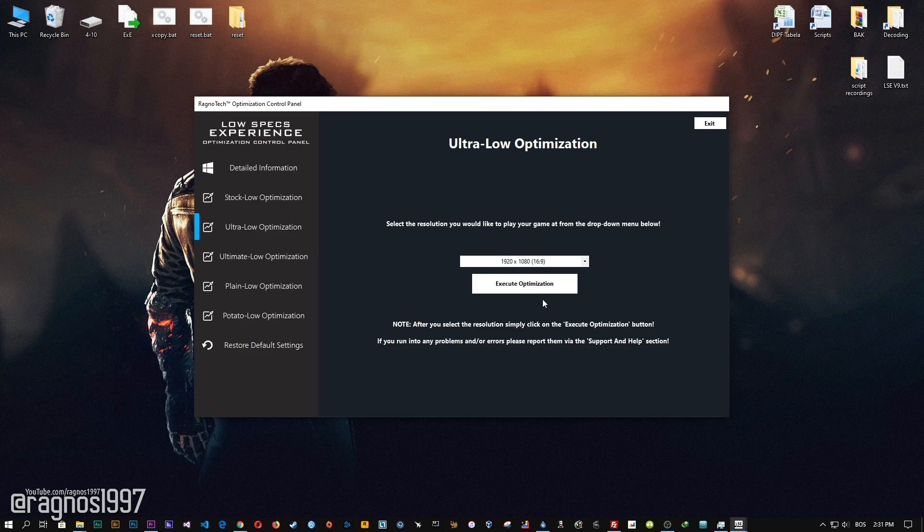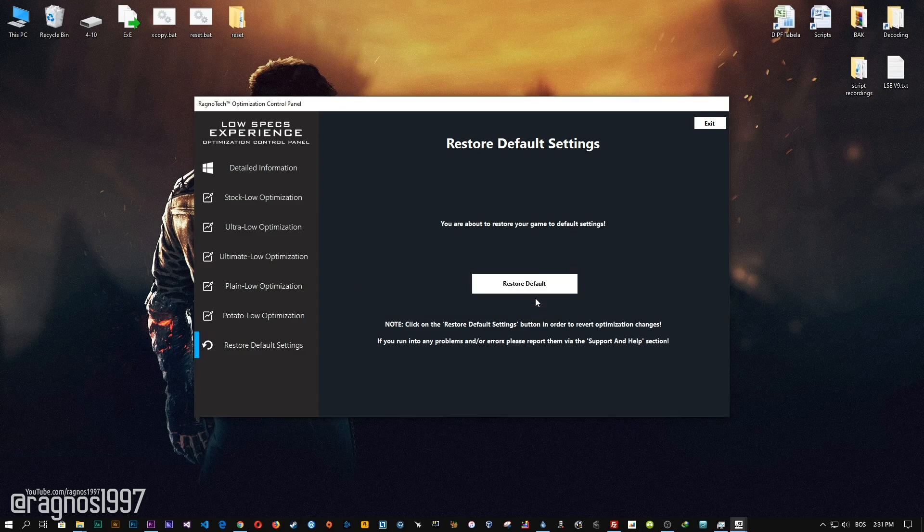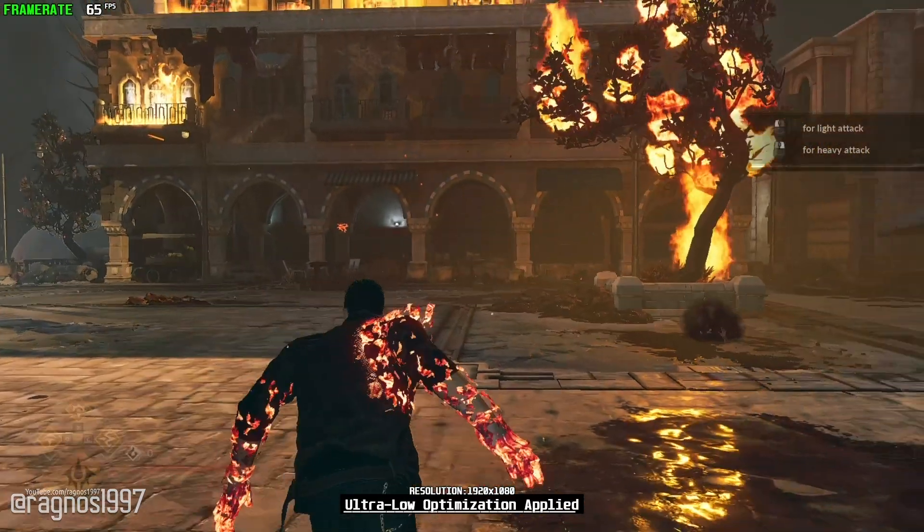Feel free to experiment with the resolutions and optimization methods to find what works for your system the best. If you are not happy with the optimization results, you can always restore your game to default settings. Simply select the Restore Default option and your game will be reverted to default settings.